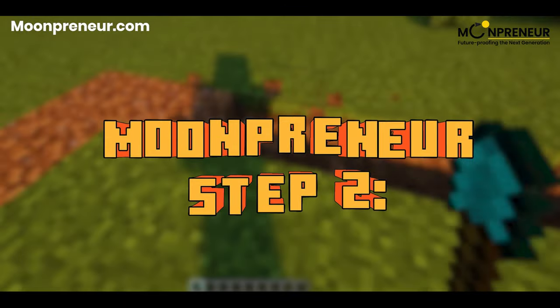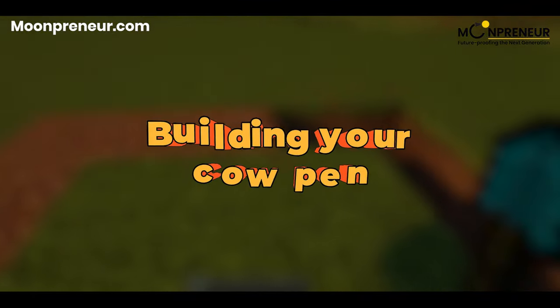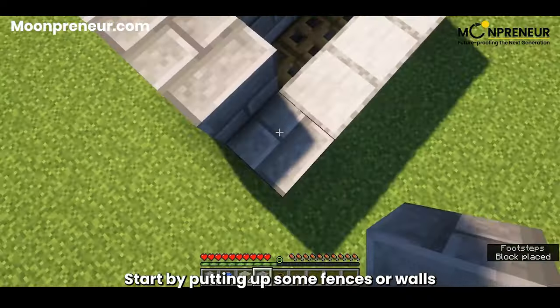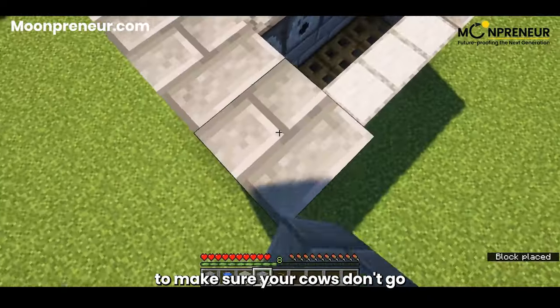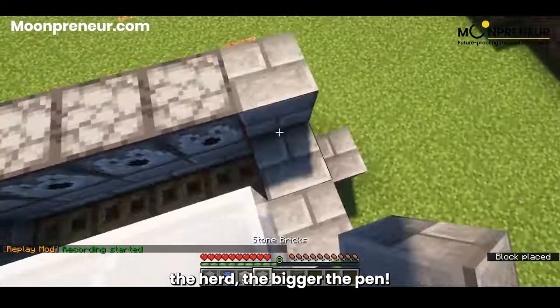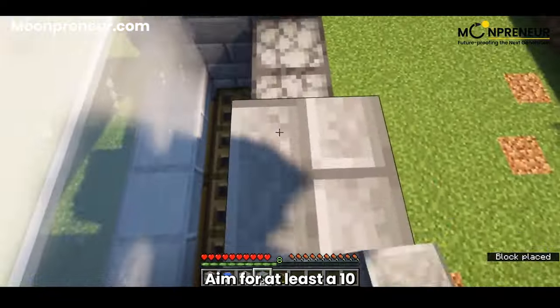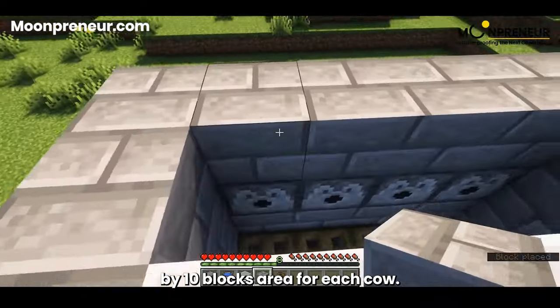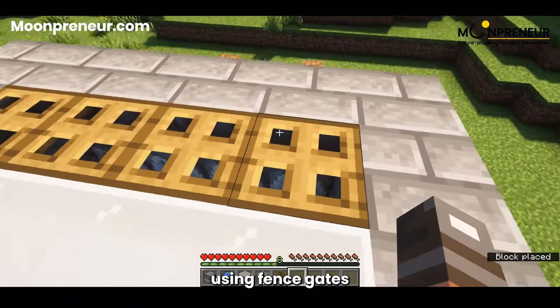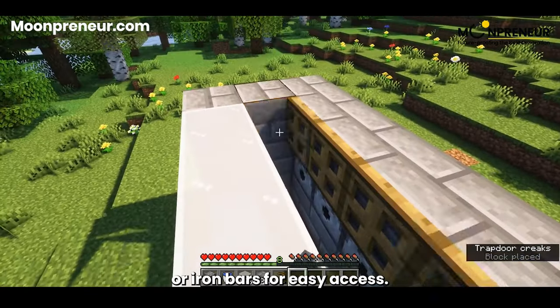Now, on to Step 2: building your cow pen. This is where your bovine buddies will call home. Start by putting up some fences or walls to make sure your cows don't go wandering off. The bigger the herd, the bigger the pen — aim for at least a 10 by 10 blocks area for each cow. And don't forget to add an entrance; you can make a gate using fence gates or iron bars for easy access.